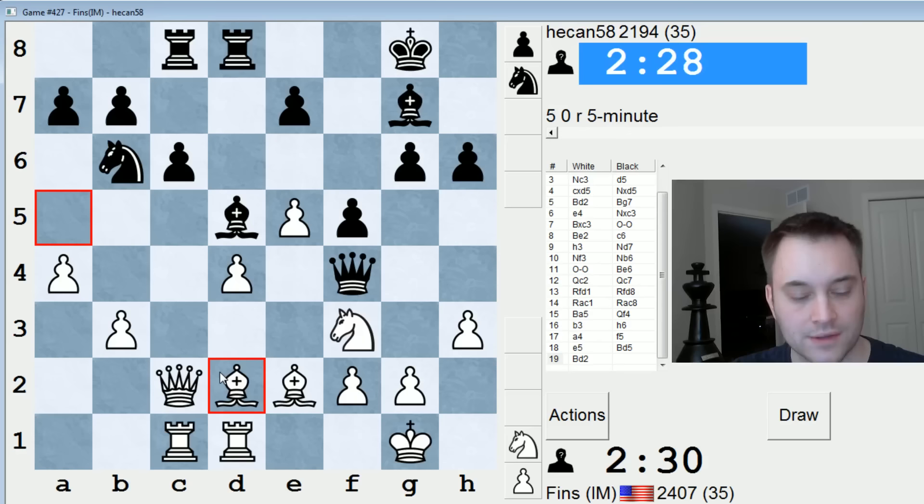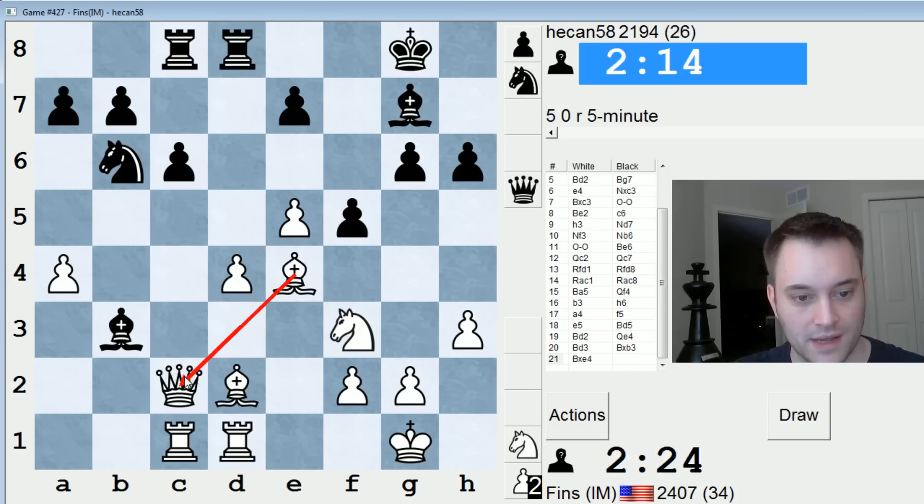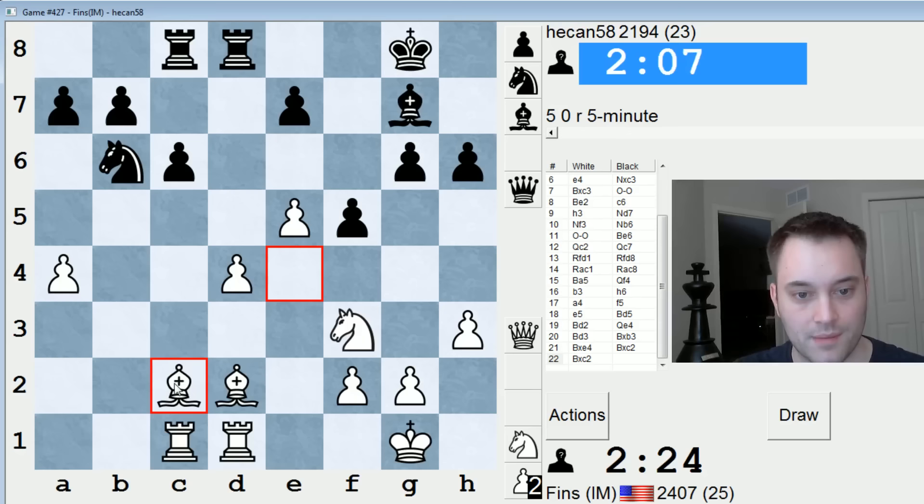Relatively best for him now is queen e4, bishop d3, bishop takes b3 — not check. I could take on b3 with check on black's king but then he could play queen d5. I'm expecting queen e4 — I'll just take on e4, probably the easiest way to handle this. Then we take here and we're up a piece. We're also guarding a4, so he only gets one pawn for it.